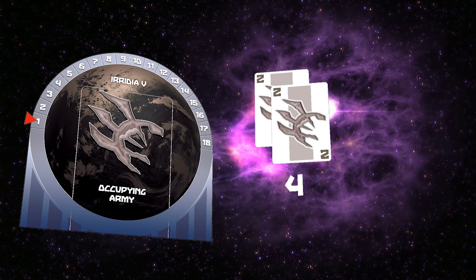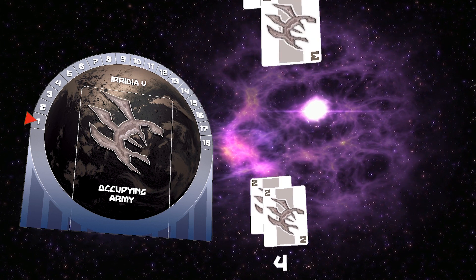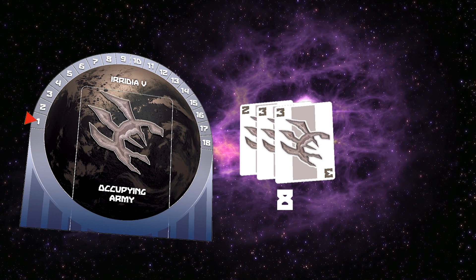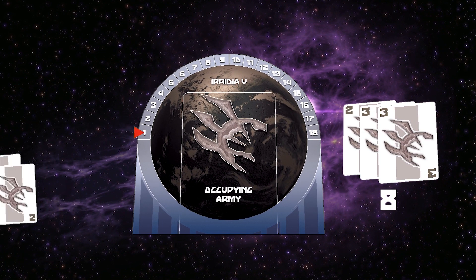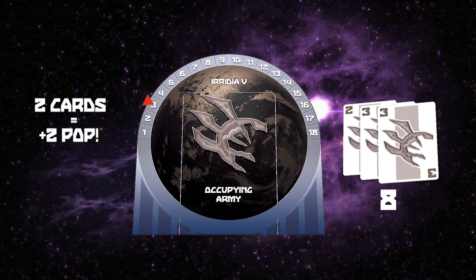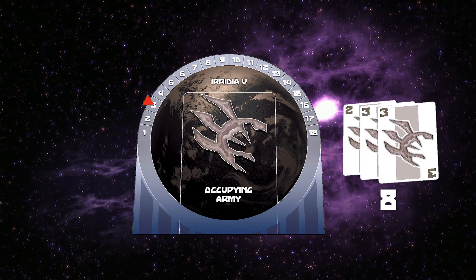To take a world away from another player, you must have a large enough army of the same species to overwhelm the garrison. When they are outnumbered, the defeated garrison will lay down their arms and become the new civilian population of the world, increasing its value as an imperial prize.